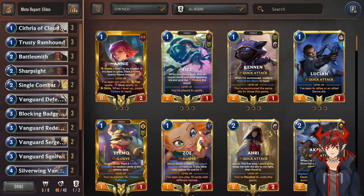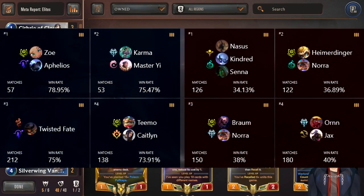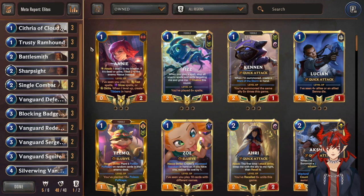The next deck I want to talk about is not too far behind Jace Lux — Garen/Jarvan Elites, with a win rate of 57.03% and a play rate of 4.07%. It has a tiny bit higher win rate but lower play rate. Its best matchups are Zoe/Ofelios, Karma Yi, Twisted Fate parley/keg stuff, and Teemo/Caitlin. The bad matchups are Masas Kindred, Senna Heimerdinger, Nora Braom, Nora, and Jax/Orn.